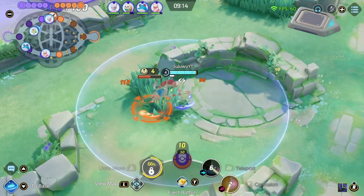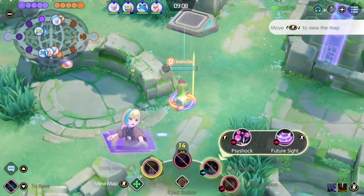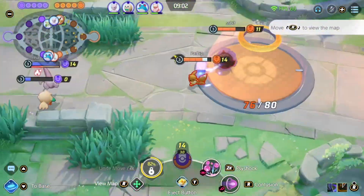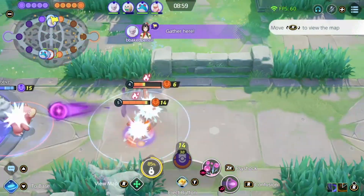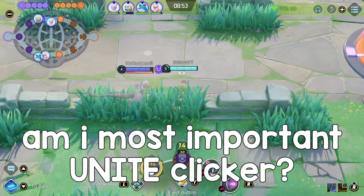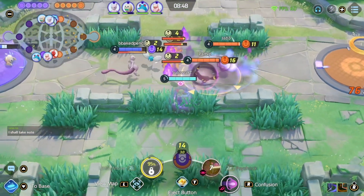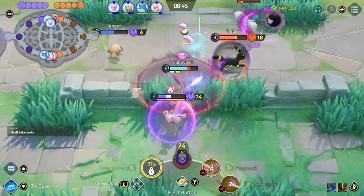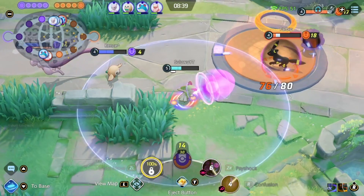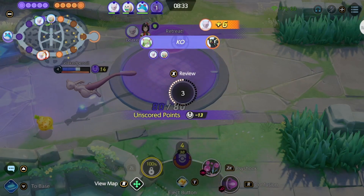Priority and importance are a bit different because priority is more about who has to go — like what is the idea behind the Unite move — and importance is about how essential it is to your team. Like if we're going to win the game, it's the difference between a Mewtwo Unite move and something like a Slowbro Unite move, where Slowbro can isolate and one-shot one guy, whereas Mewtwo is going to hit everyone and do a bunch of damage. Realistically, the importance one has to be hit; the other — well, if it goes it goes, if it doesn't, it's not the end of the world. So now that we understand the differences, let's break down the first point: priority.